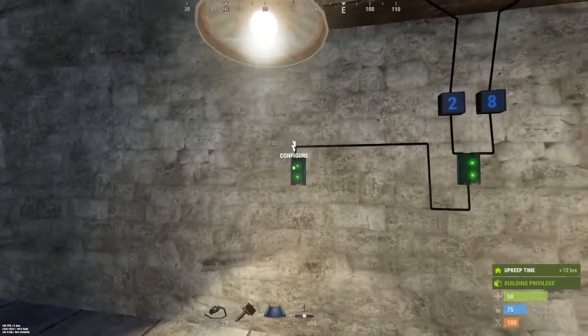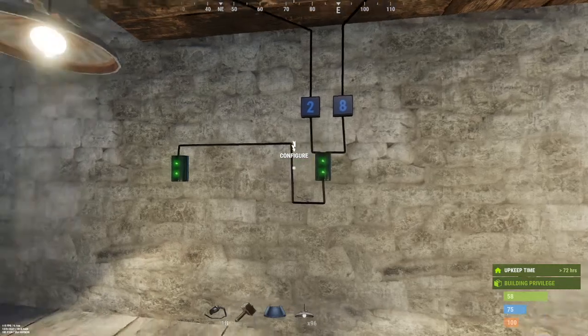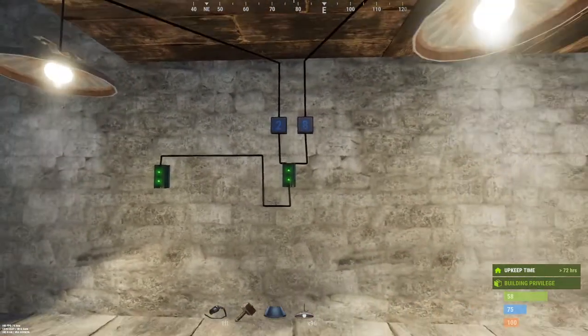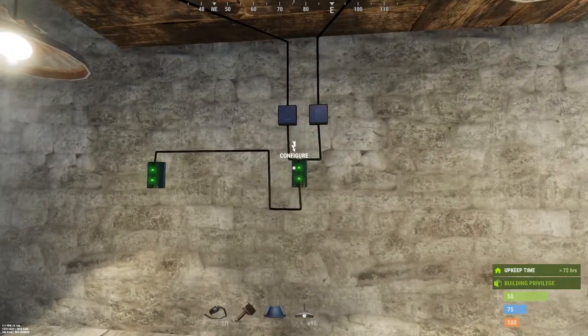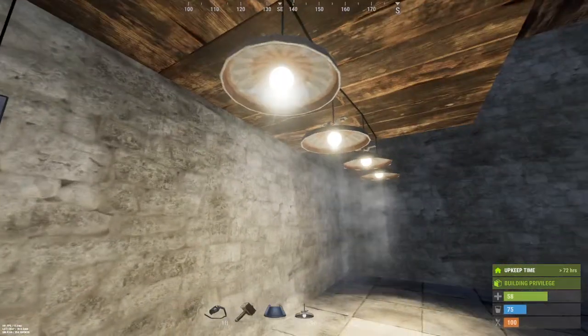I've got 11 power coming from this branch into this one, because this is going to require one power to power it. This is my outside power coming in. I've got 11 dedicated power to this, 2 coming out to one side, and 8 going out to the other.